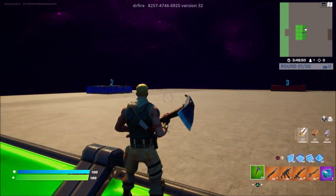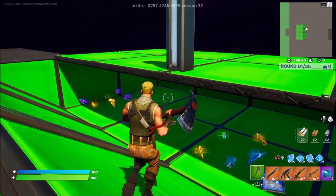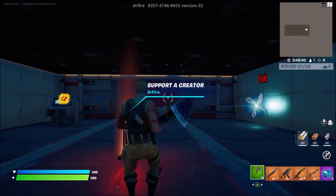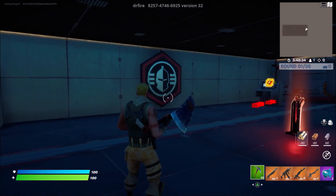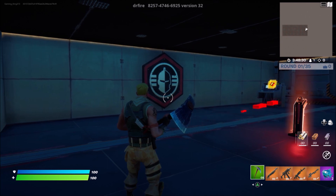Now somehow, if you guys manage to spawn in any of those three other boxes, it doesn't really matter because they all do the same thing. You guys just want to come straight back down to where you spawned, go ahead and do any emote in your locker. Once you do that emote, you'll be spawned into this room. In this room there are multiple XP glitches, so make sure you guys stay to the end to find out how to do every single one of them.